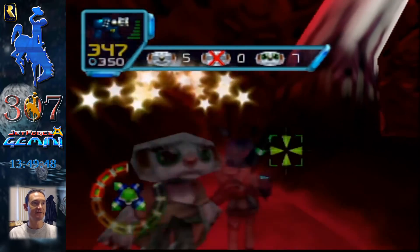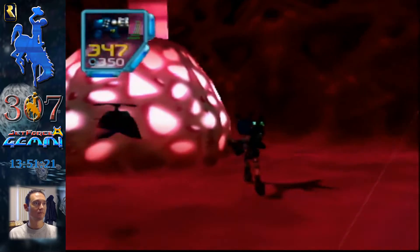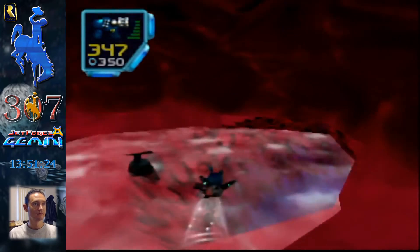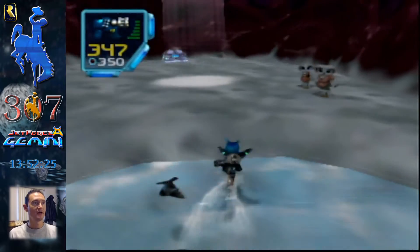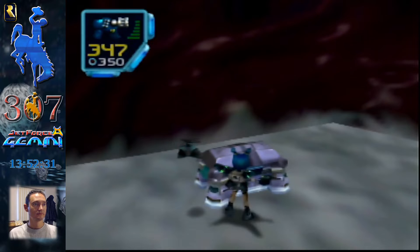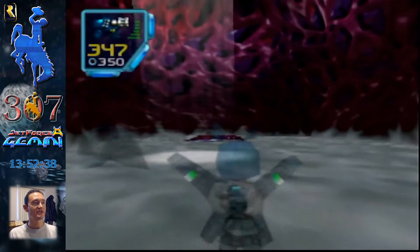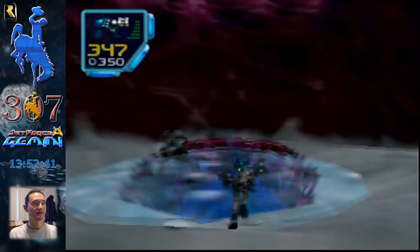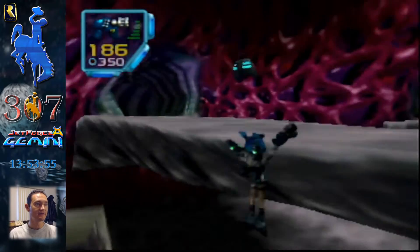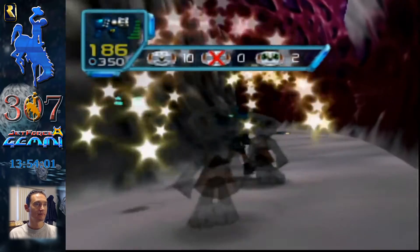Hot stuff! Hopefully there are about two more of those critters in here though. For some reason I thought Vila already had the blue key. And then through that is a robot thing mission. Let's get out of here.